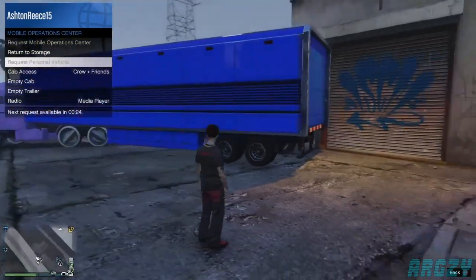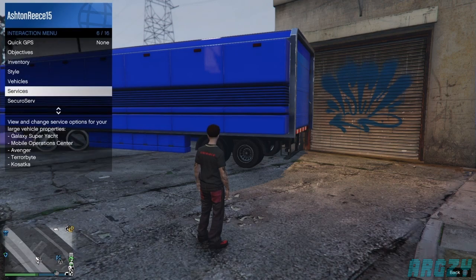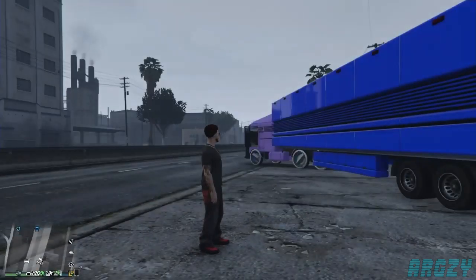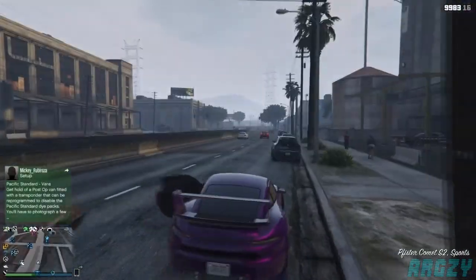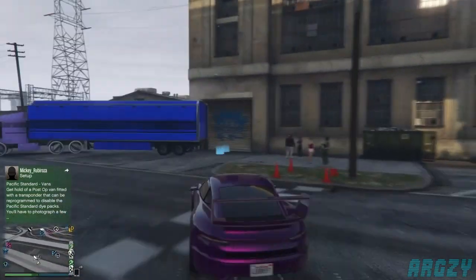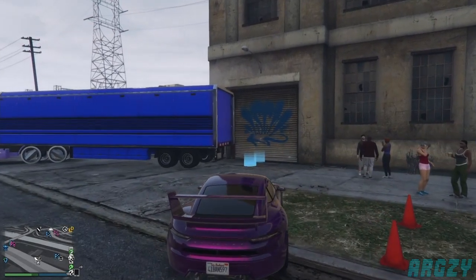From here, request your personal vehicle from the MC. We are going to drive very slowly — once it spawns, head over to it and drive it close to the LS Car Meet area. As soon as we start to load into the LS Car Meet, spam right on the d-pad so the car stores in the MC while loading into the LS Car Meet. This confuses the game into thinking we're still outside, so we can purchase normal clothes.